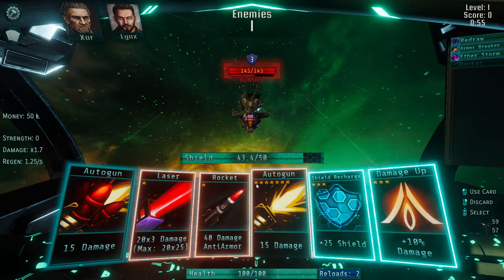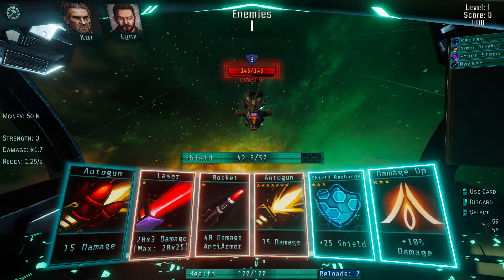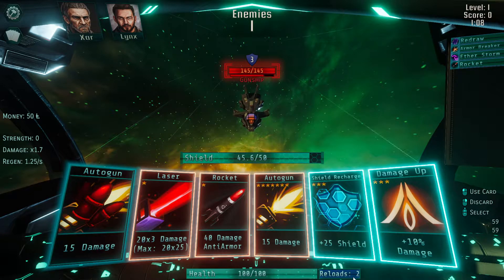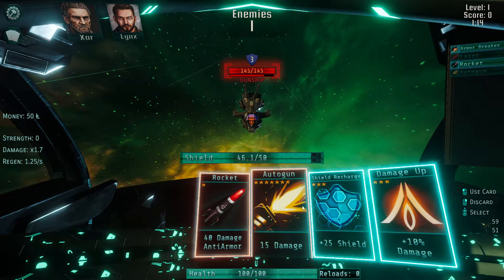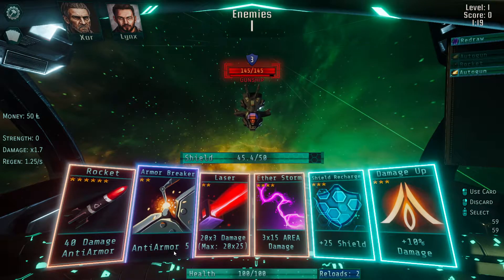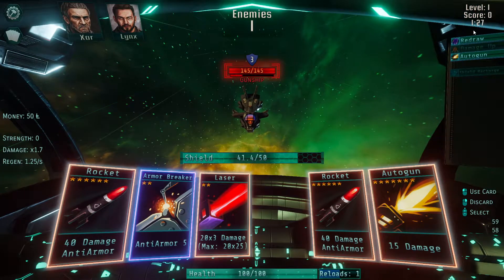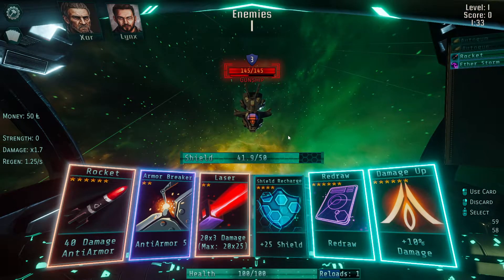If I reload the rocket, the autogun comes in with about seven ammo on it — that's probably because we have an officer that gives me an extra ammo on every card. My health is displayed down here. Over here are reloads. When I reshuffle a card it spends a reload, but it recharges. So I can only have two cards reloading at any given point, but we do have infinite cards beyond that. You can see up here what is in my deck, and you can see the cards are even recharging up there.